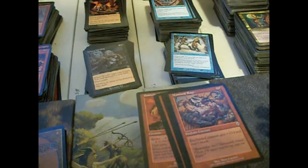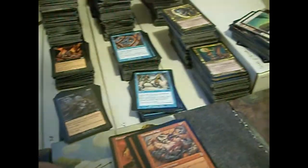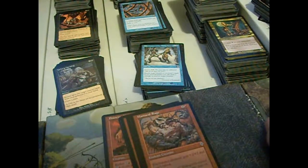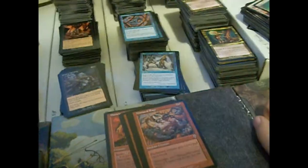Maniacal Rage — enchant a creature, it gets +2/+2 but can't block. It's alright. These days we've pretty much got better with Goblin Warpaint, which for the same casting cost gives you the same bonus and the creature gains haste — and it still can't block!